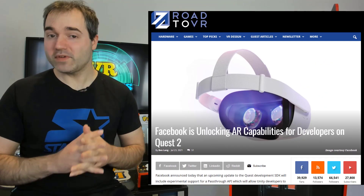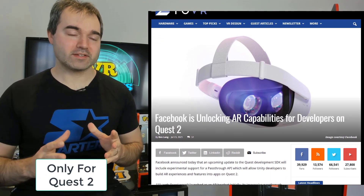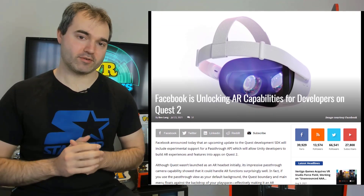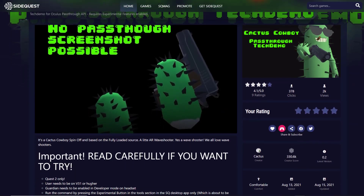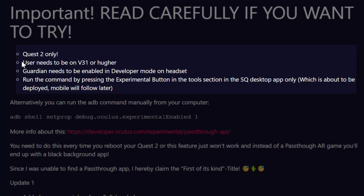However recently Oculus has started to officially support augmented reality in Oculus Quest, which means developers have begun to experiment with this technology. In this video I'm going to show you two tech demos that use this AR technology. These demos you can get from SideQuest right now by sideloading onto your Oculus Quest, and you'll need version 31 or higher installed.